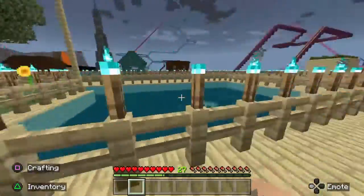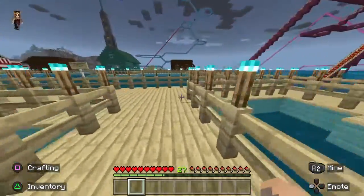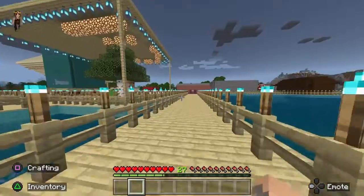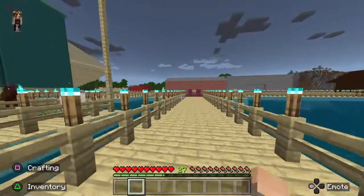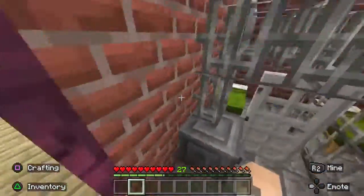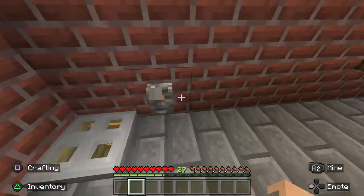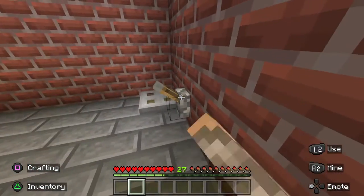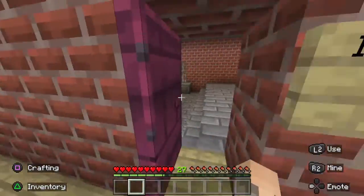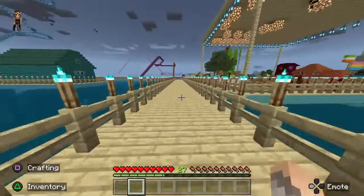Over here is our sheep that we can shear. Farmland is pretty cool — I like all the animals. This way is the police station and prison. Do anything bad and you will get arrested; do anything really bad and you'll go to prison. This is the Infinity Police Station — the cells and the desk where you can get booked in. That's where all the police officers are.